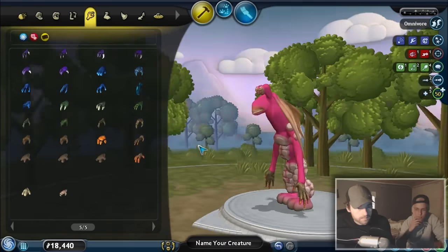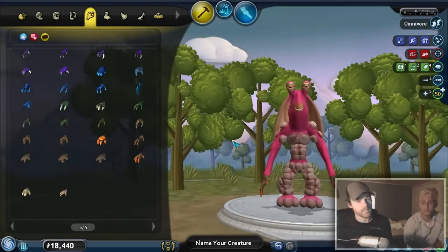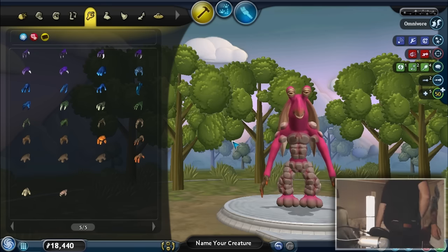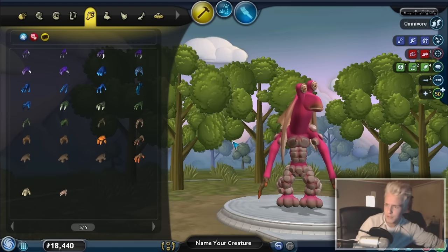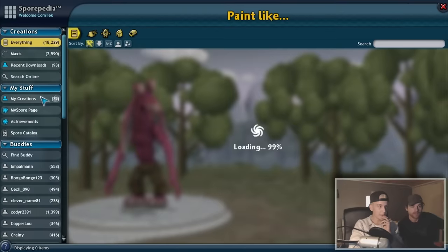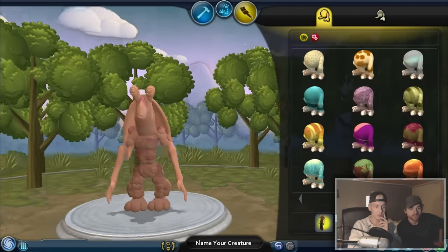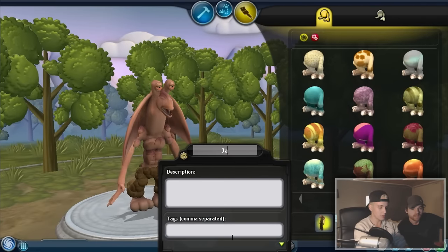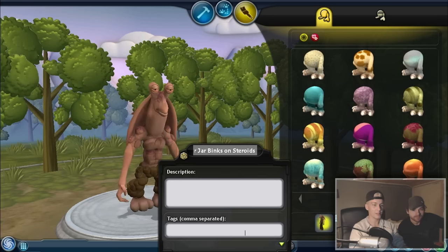Oh yeah, I like it. I gotta say I'm really happy. I think I'm done. You're done? Yeah, I'm done. Alright, let's add them to the planet. He's good, he's strong. So to keep it fair, we're just gonna go and color him the same way as mine is. We're just gonna click on the paint, choose mine so they're the exact same color. And let's name this Jar Jar Binks on steroids.